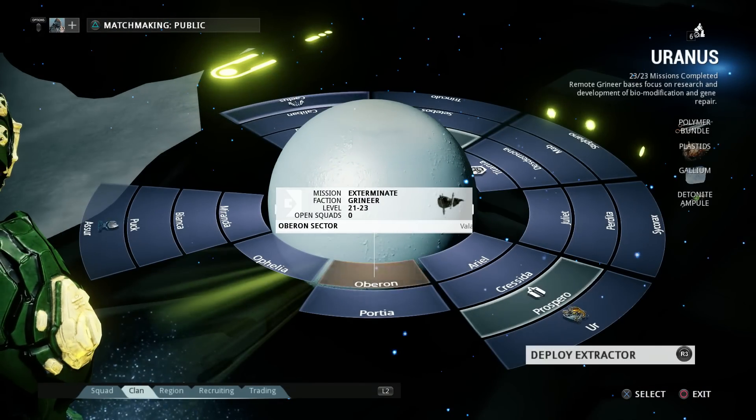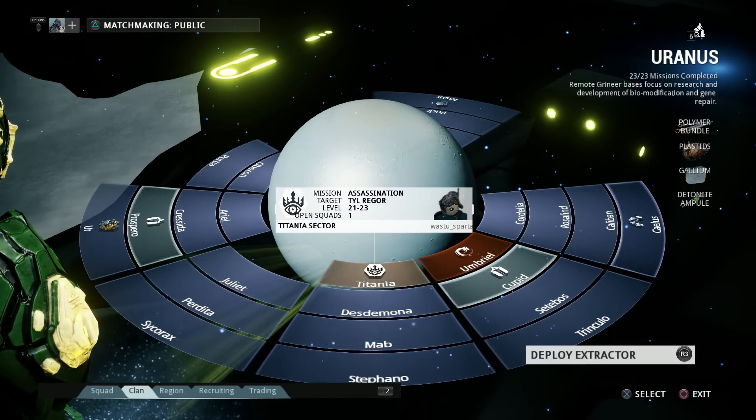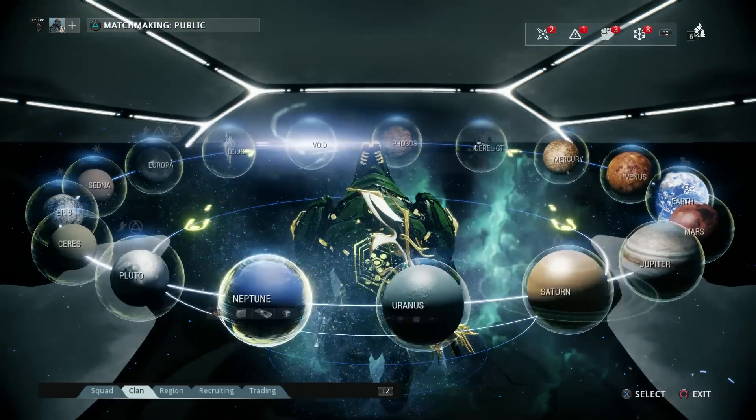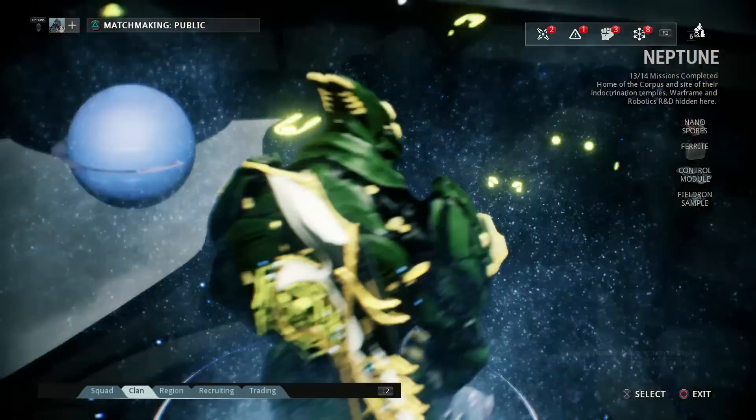Uranus is where you get Ash. You're fighting Tidal Regor. Neptune is where you get Loki — on Simath, you're fighting the Hyena Pack.